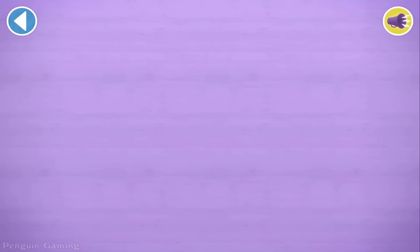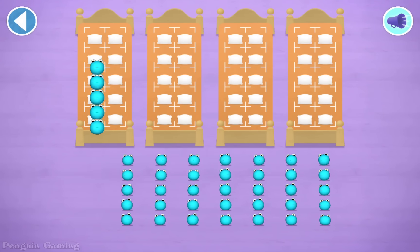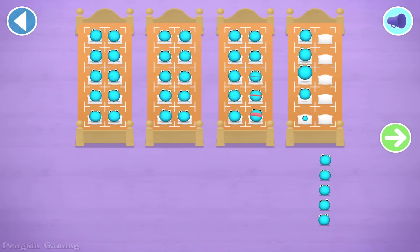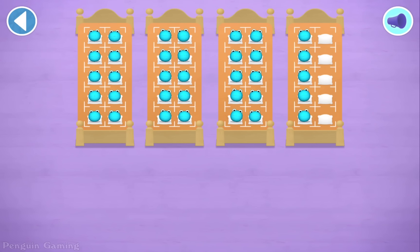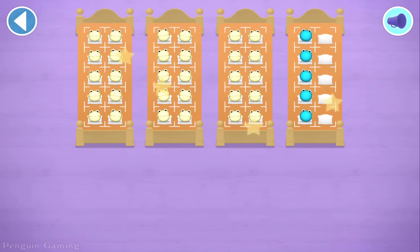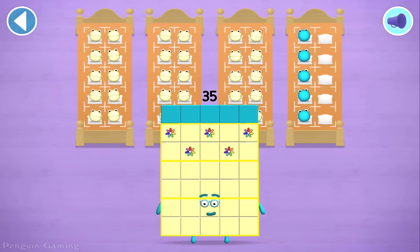Let's count in fives. Let's count 35 number blobs. Stop and press the button when you reach 35. 5, 10, 15, 20, 25, 30, 35. Wow. You've counted 35 number blobs.